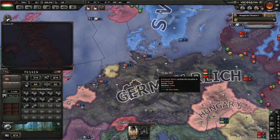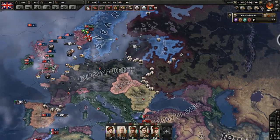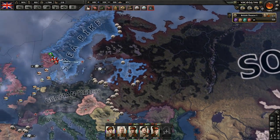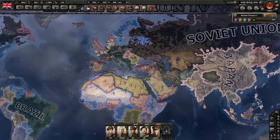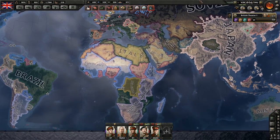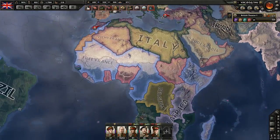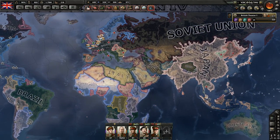First of all, we're going to start with England. This is the overall map of the endgame, by the way. The Axis did win. They beat back the Soviets in Barbarossa and pretty much controlled all of Asia, most of Africa, and Europe as well — aside from the UK and West and South Africa.